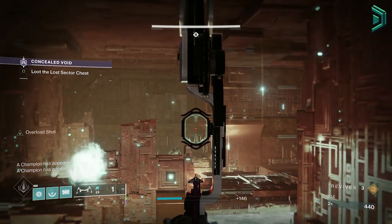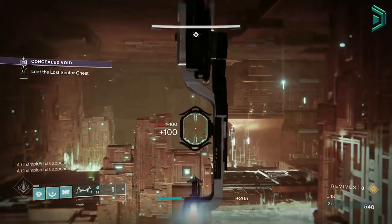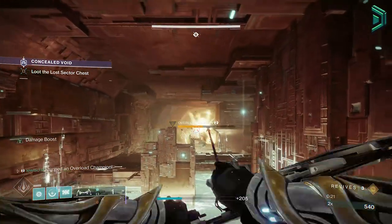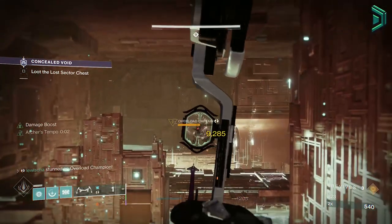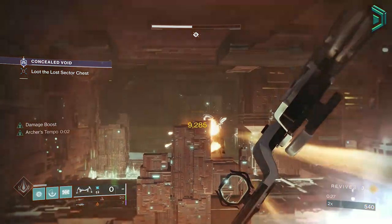Now firstly, the background gameplay here is a master lost sector while above the recommended power, but this setup will be one of the best ones to use when starting out. For example if you're going into a master nightfall at 20 or 30 below the recommended power, then this setup will help you out a lot.